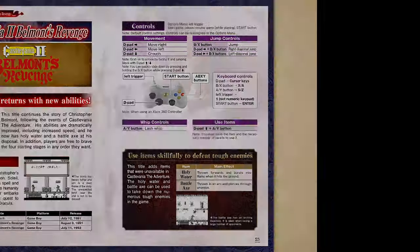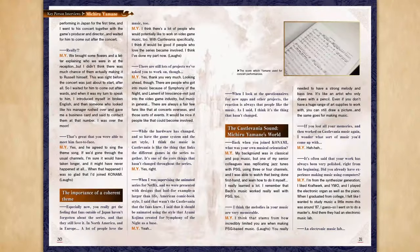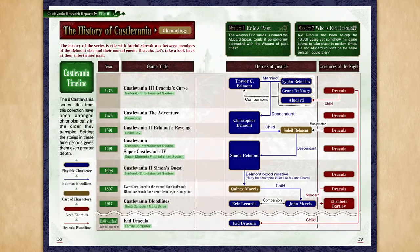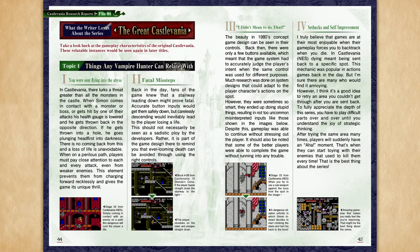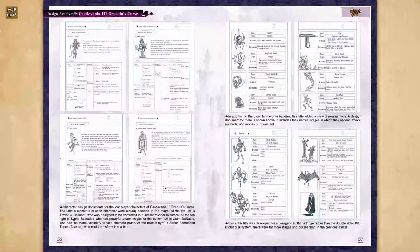Some more features were patched into this collection later. One such feature was the ability to alter the controls — on modern systems, modern Castlevania games typically have jump on the bottom button (A for Xbox, X for PlayStation) and attack on the square or X button, but most of these games had those switched around. We were given the option to change it back, which is very nice. The developers also added the Japanese versions of most of the games as a bonus, allowing you to play them uncensored and unaltered. Many of these games were actually made harder in their international releases, contrary to how video game imports usually work — so if you're having trouble with the classic NES Castlevanias, the Japanese versions are notably easier and can help ease you in before tackling the US versions.